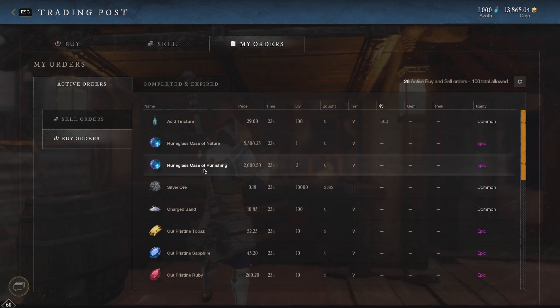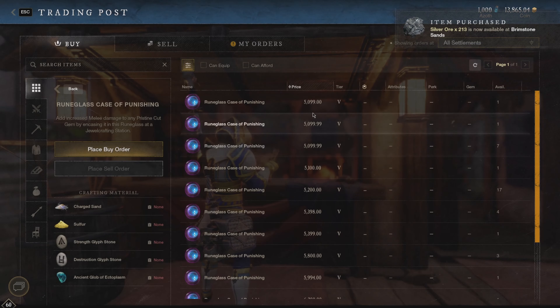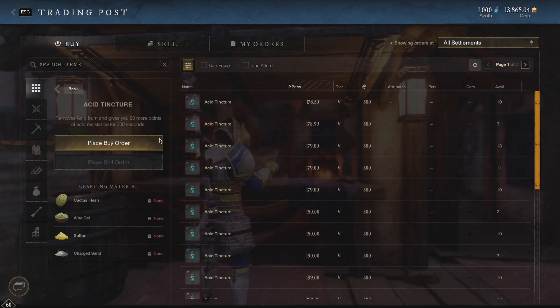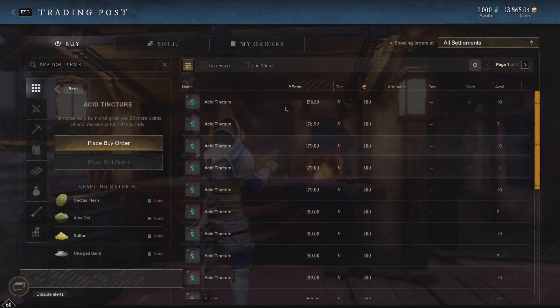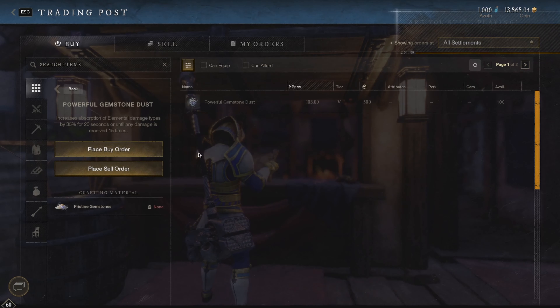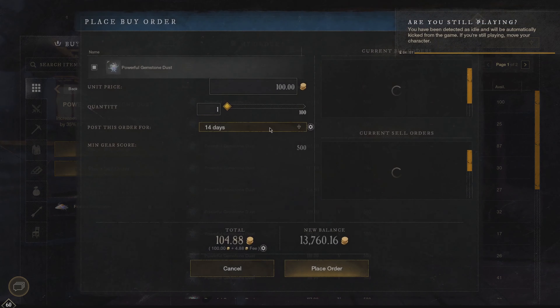I've been testing out a couple of others — like the rune glass. I placed a buy order for 3 on these because if I'm able to fill those, they sell for about 5k right now and I'm buying at 2k, so I'm making 3k profit off those. The acid tinctures also go for a lot of money — these ones go for 178 right now and I'm buying them for 29. Strong gemstone dust and powerful gemstone dust go for really good money too. The powerful is selling for 103 right now, which is pretty low.